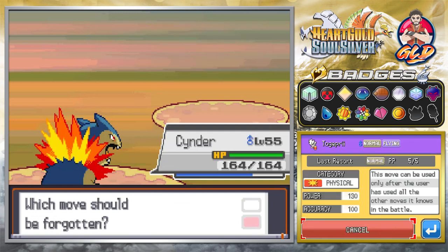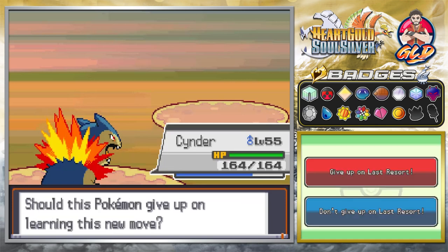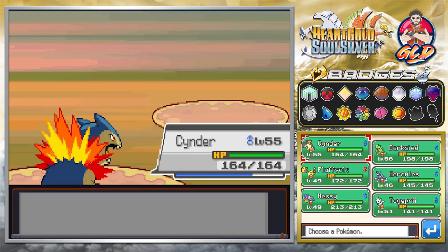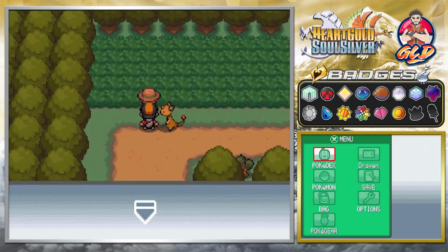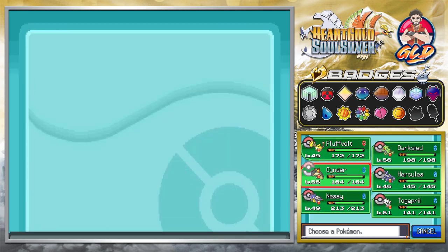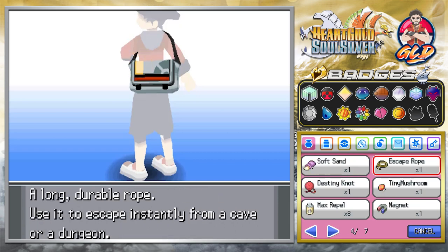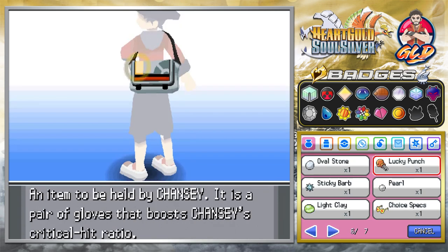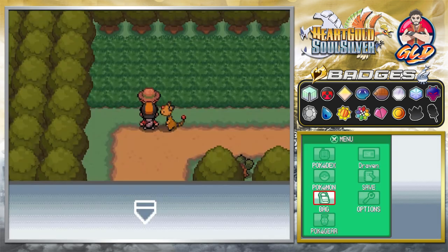Last Resort is a move that can only be used after the user has used all the other moves it knows in battle. Here we have a Beedrill, so let's go with Flamethrower for the win. Now let's take away the Experience Share — we've been using it a lot. We need to get to level 50; we've got two more gym battles and both leaders are going to be pretty hard. Let's give it to Hercules because it needs the love.